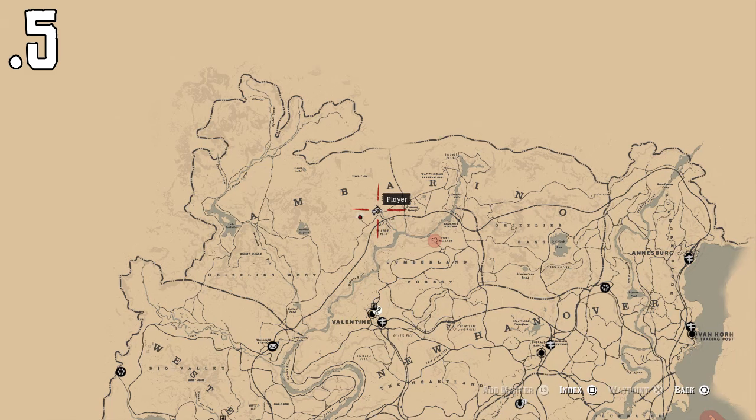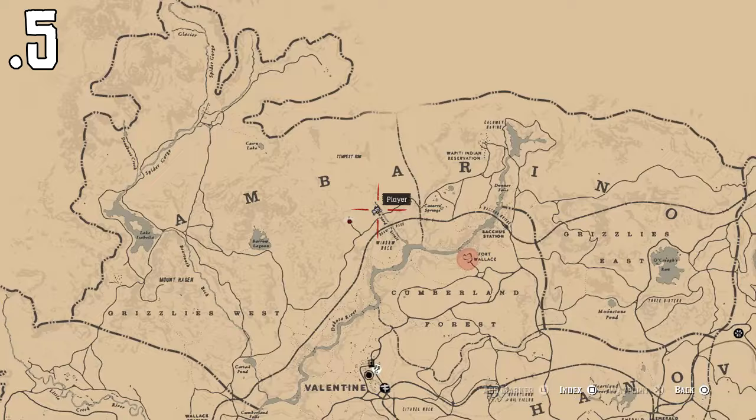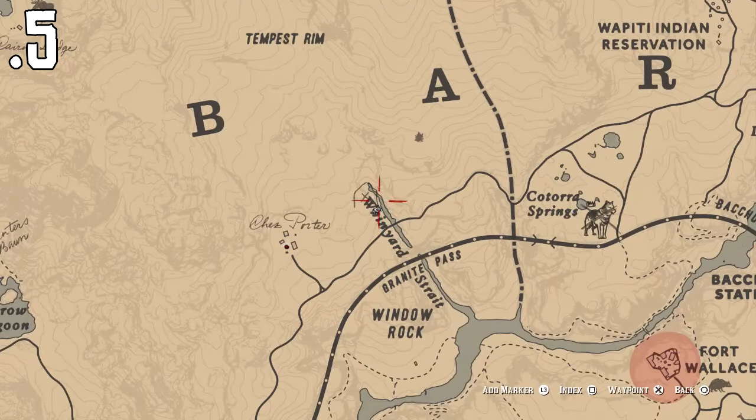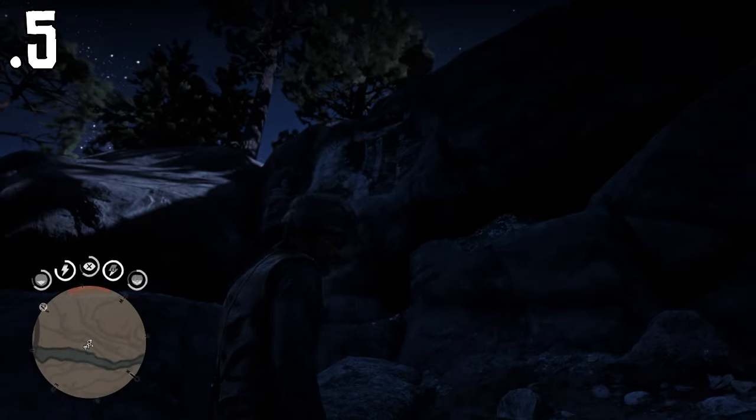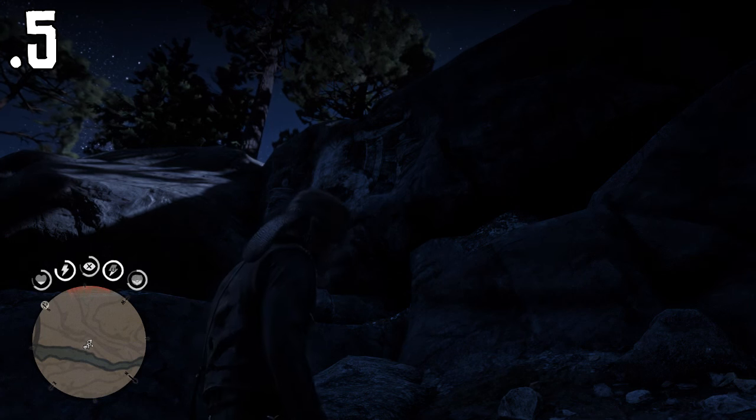For number five, you want to go between the B and the A in Amberino. If you go just below it, you can see a river that flows right up there. You're going to find it right at the top of the river on the wall, so make sure you come in from the river area, and you'll find it right up above you on the wall. And that is number five.